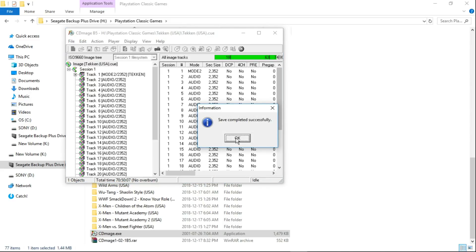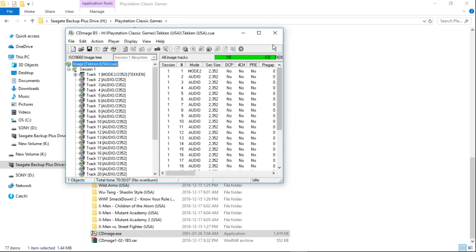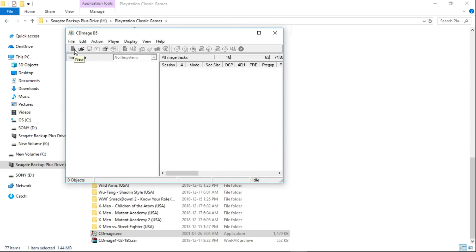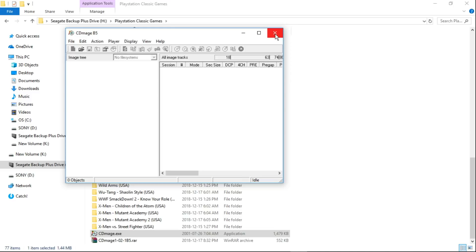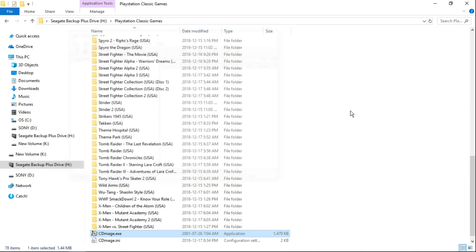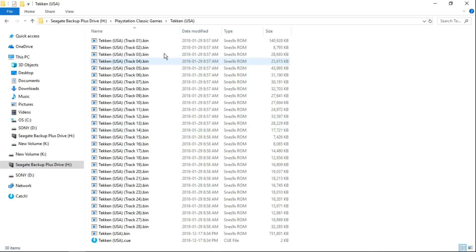It says save completed successfully — hit OK. You can go ahead and click new to repeat the process with other games if you want. I just did Tekken for this, so I'll close it down and go into my Tekken folder. You can see all the track bins here, but then there's one single bin and one single cue at the bottom. So all 28 bins are now combined into this one single bin.